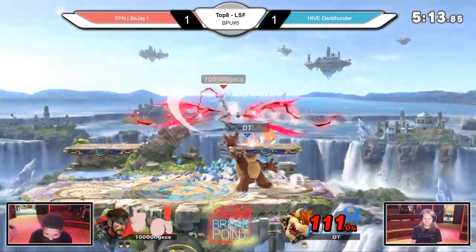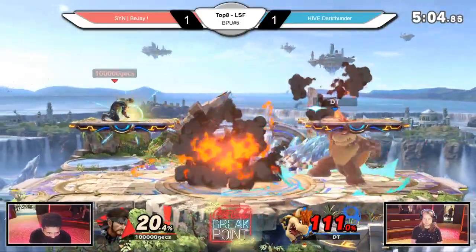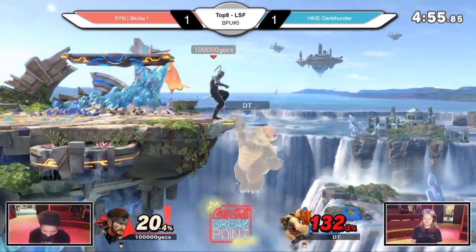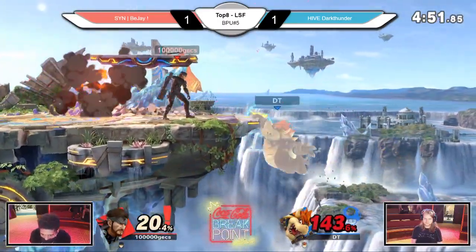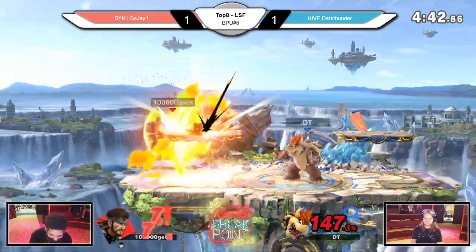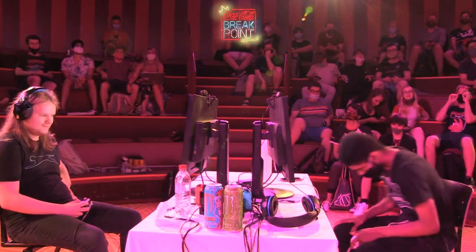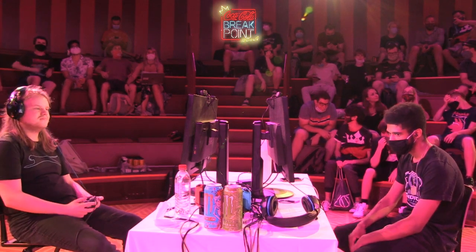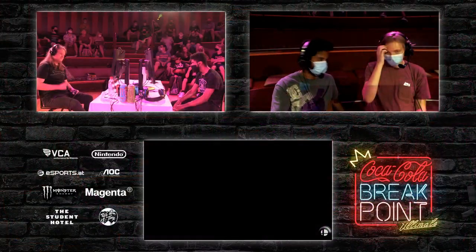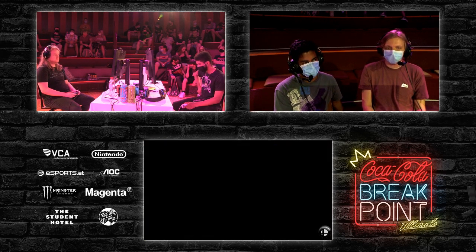BJ has really either adapted or started to take control — it's looking really good this game. Dark Thunder now has to find a way in because BJ is more than happy to play the keep-away game at these percents. BJ is in a pretty comfortable position. Oh no, that was a massive throw — Dark Thunder was already center stage, he didn't need to go high. He could have gone for the ledge. The C4 explosion that blew himself up — that was unfortunate. Not sure if he lost track of it or thought he'd drop it down.